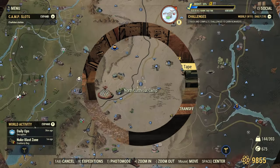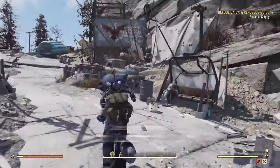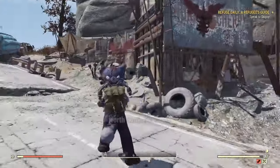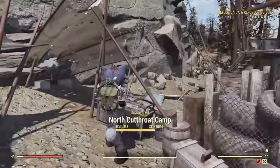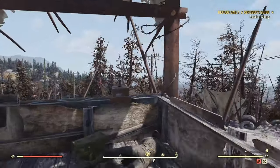Let's move on to the North Cutthroat Camp. This one just has one. It's going to be sitting up there — obviously there are some dudes you're going to have to kill first. And it's going to be right smack there. Boom.